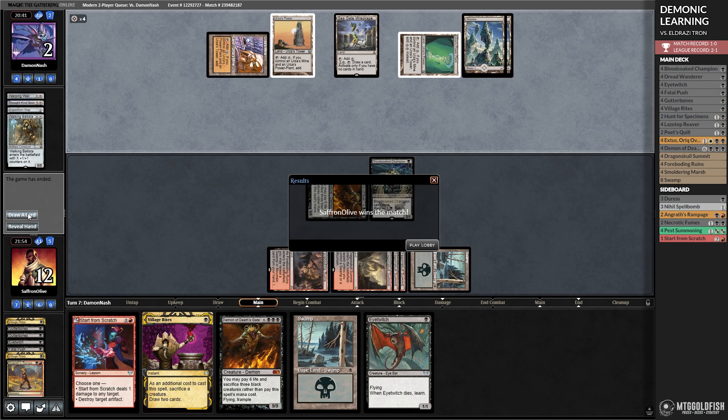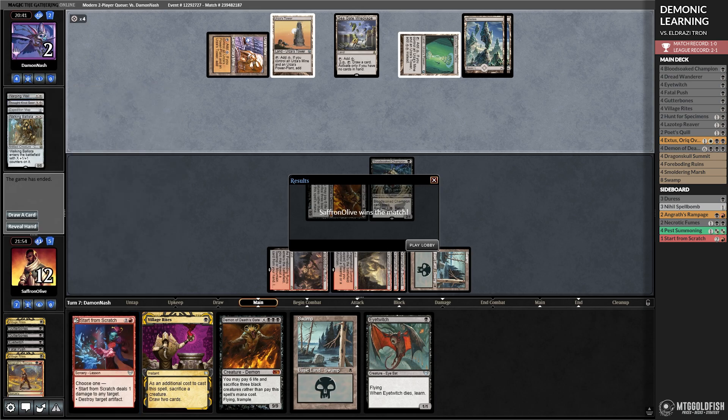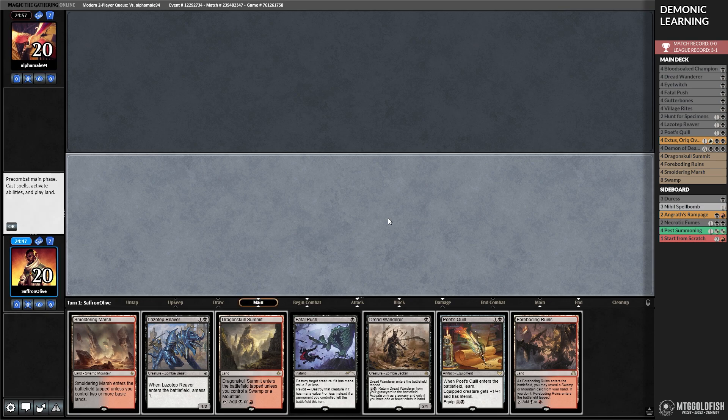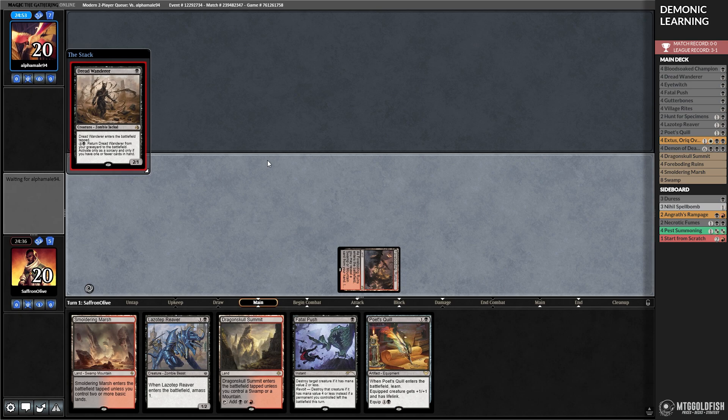Hilariously we haven't done a whole lot with our Avatar, but maybe even more hilarious — being able to learn cards from our sideboard has actually been relevant in Modern. Surprisingly. Budget magic time — we are learning our opponents some lessons in Modern. You know what, I think we keep this hand. We're missing the payoff unfortunately — we would love to find Awaken the Blood Avatar or a Demon.